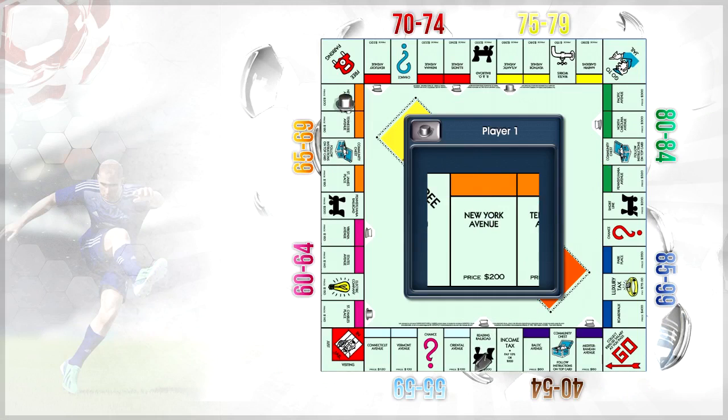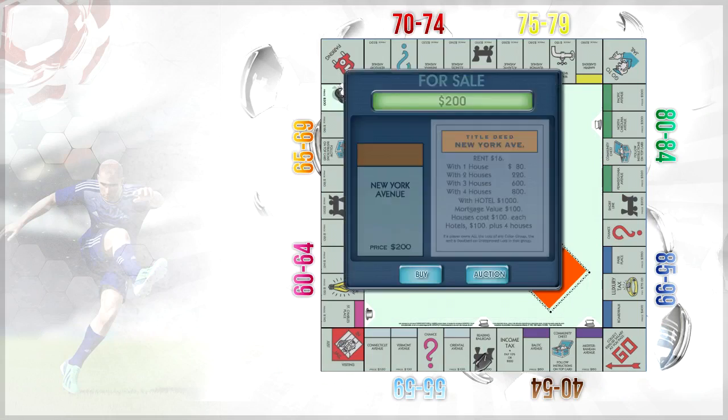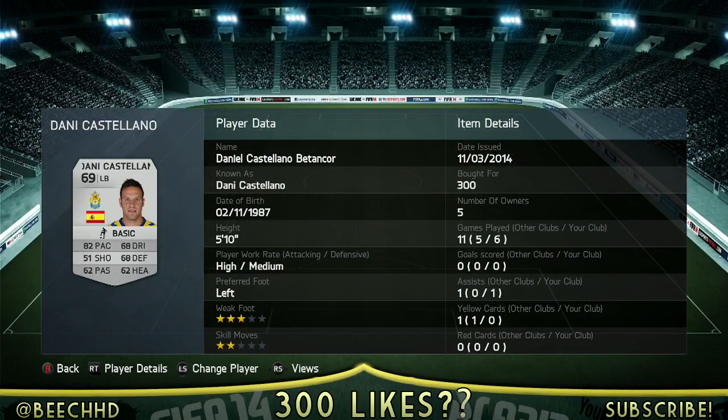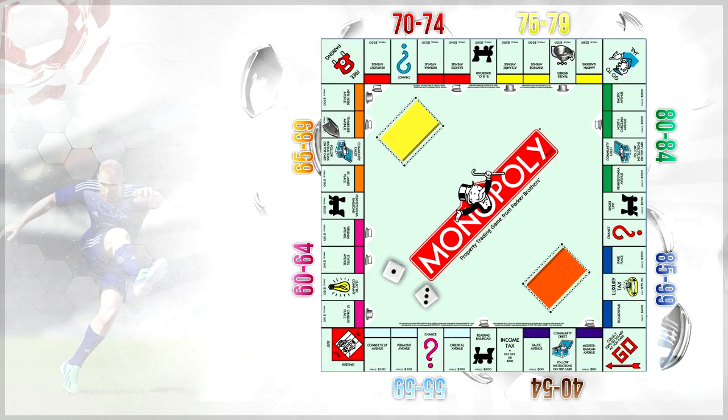Then we move on to the next roll of the die. We land on the orange, 65 to 69 rated card. The left back is who we're going to go and get — it's Castellano, who was 300 coins, 82 pace, 68 defending, 62 heading. You don't really notice them too much, it's just a left back. You don't really see them advance much in this formation.